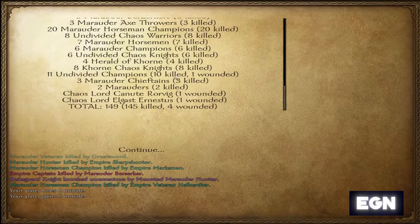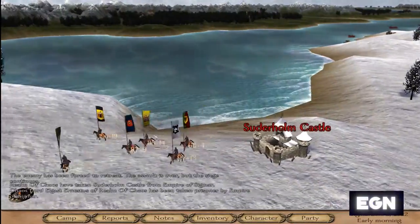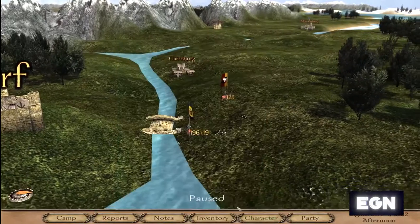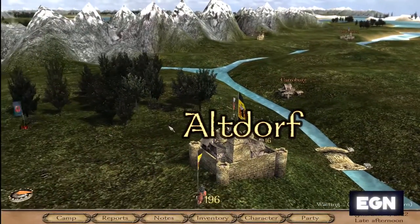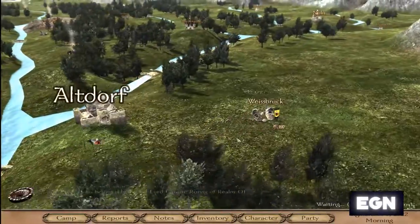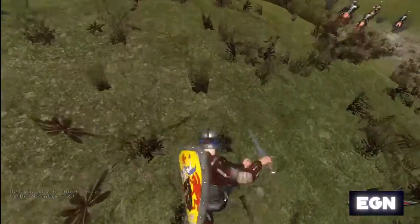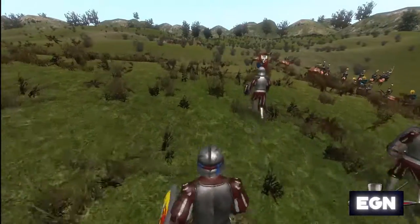Unfortunately, while we did kill a considerable amount of their men, we did actually lose the castle and the village as well. We moved back. Their assault was not a success for them however, and we have managed to prove ourselves enough to actually gain a promotion in the army of Karl Franz. We're also earning a decent bit of money, which we can use when we move out to raise our own forces. It gives us security — at the beginning of this game if you strike off by yourself things can go very wrong very quickly.